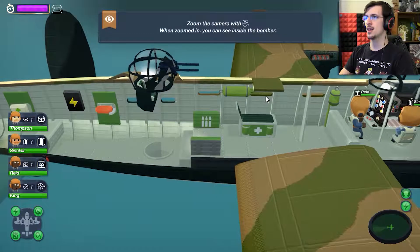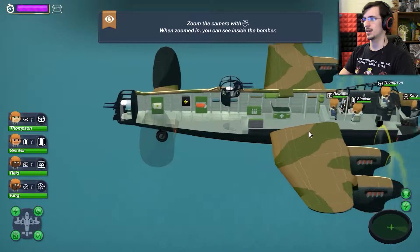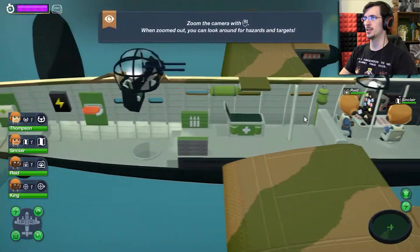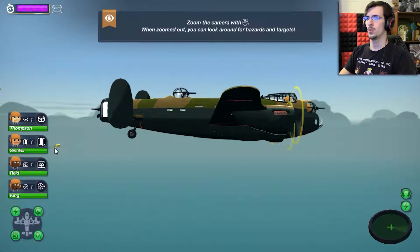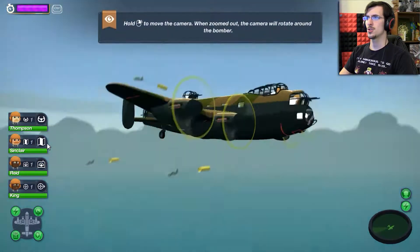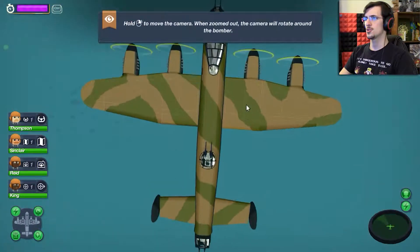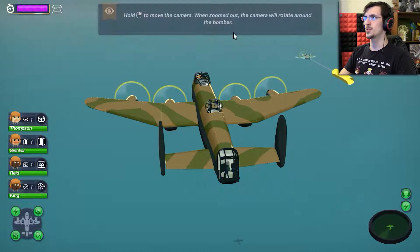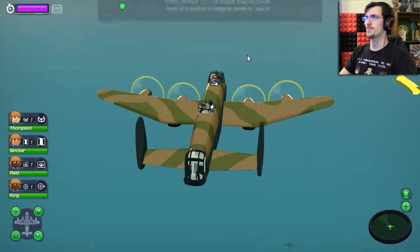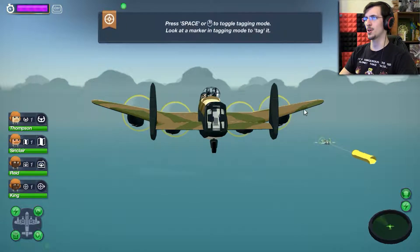Zoom the camera. When zoomed in you can see inside the bomber. Can I move up and down the bomber? Shoot them boys! When zoomed out the camera will rotate. Press space to toggle tagging mode, look at marker.